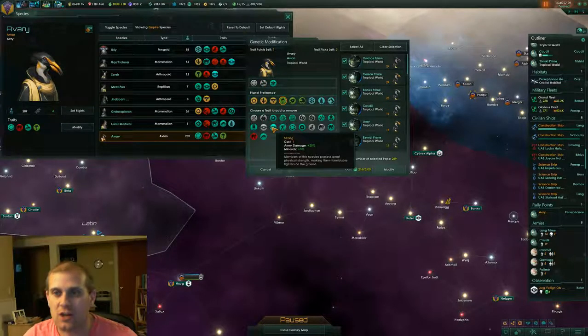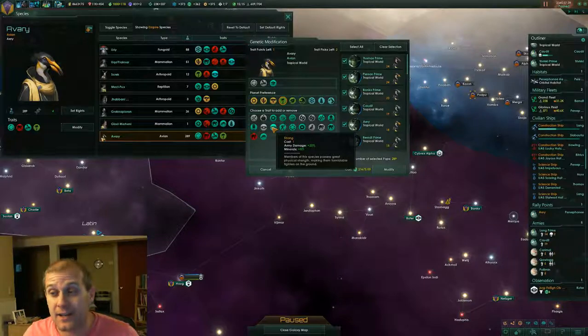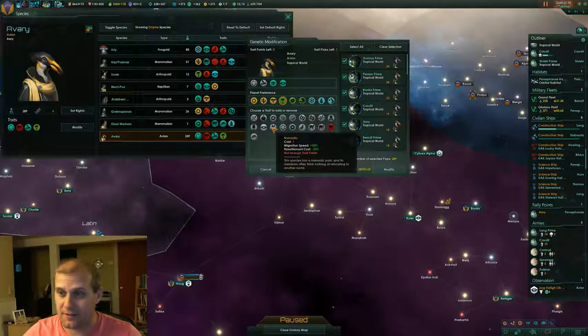And we're going to make our guys strong. So they're going to be intelligent and strong — basically the best of everything. It costs 1 point, gives us 20% to our army damage since I think we will be fighting more on the ground, a little more ground forces, and a 5% bonus to our minerals. So we'll go ahead and slam that in there as well.